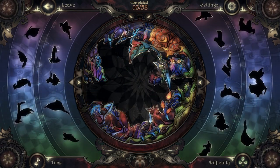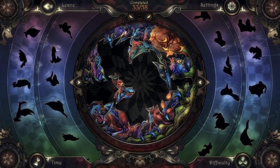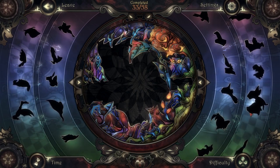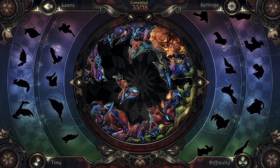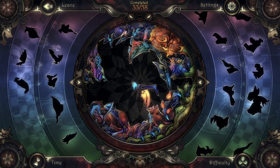The only real problem I encountered during the game was a glitch where two unused pieces on the side wind up sitting in the same spot, which isn't supposed to happen. When it does happen, you can only access one of the pieces until it's used, and then you can reach the one underneath. It doesn't happen frequently, but it was a little bit of an annoyance from time to time.